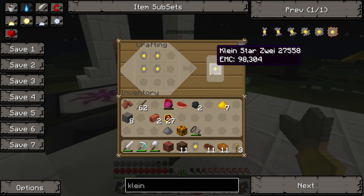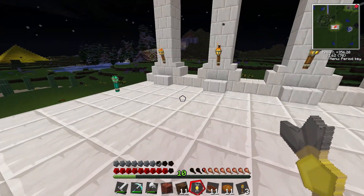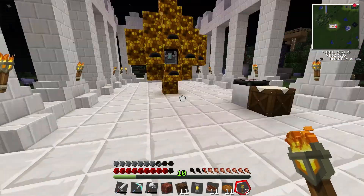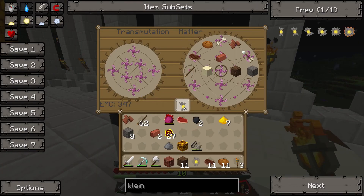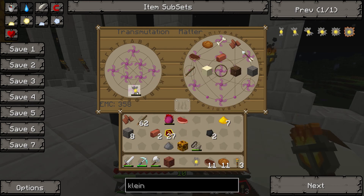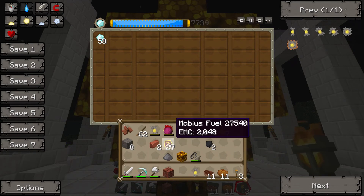What are they for? What's a Kleinstar for, mate? It holds raw EMC. You know how normally you stick stuff and melt it down and turn it into raw EMC and then you can turn that into any item? Well, a Kleinstar just holds an amount of EMC so you can put it in the transmutation table and charge it up. You put it in places and it takes the EMC out of it to make free things.